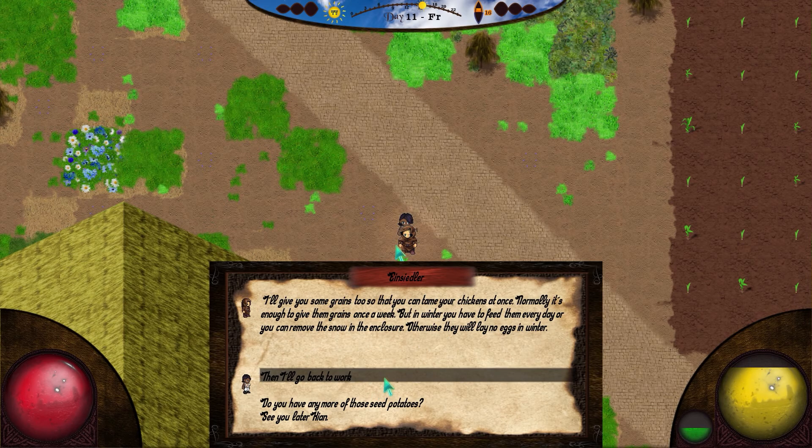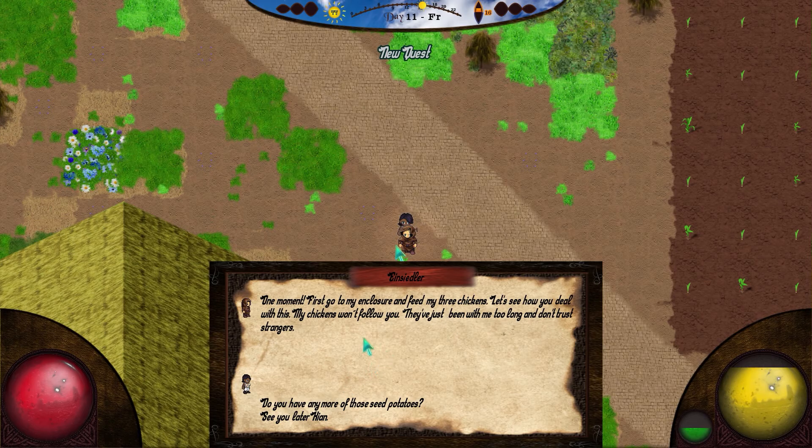Hey, thanks very much — I'm looking forward to my first eggs! I'll give you some grains too so you can tame your chickens at once. Normally it's enough to give them grains once a week, but in winter you have to feed them every day, or you can remove the snow in the enclosure. Otherwise they will lay no eggs in winter. Wow. Then I'll go back to work. One moment — first go to my enclosure and feed my three chickens. Let's see how you deal with this. My chickens won't follow you; they've just been with me too long and don't trust strangers.